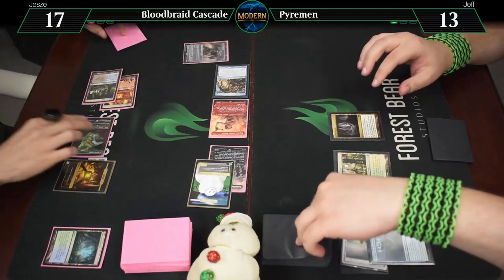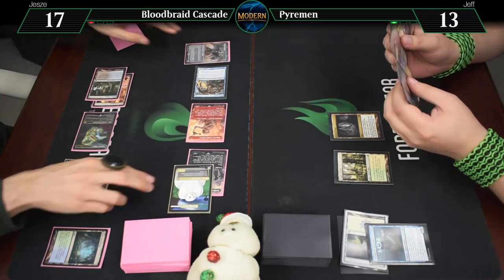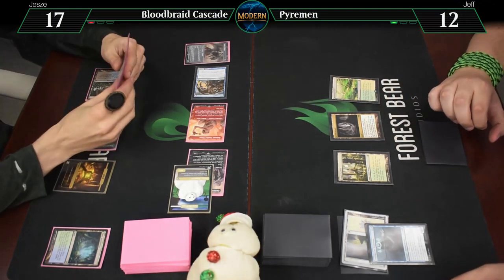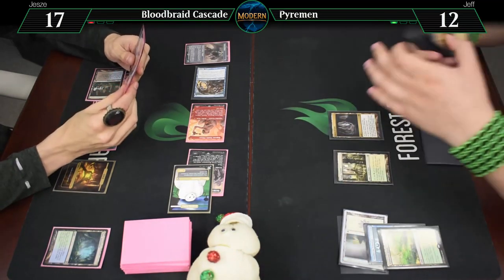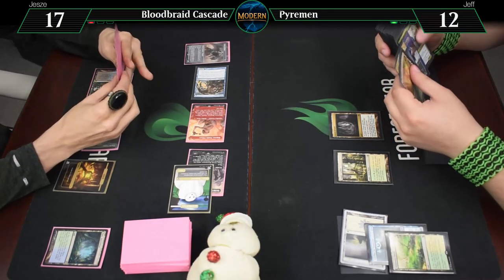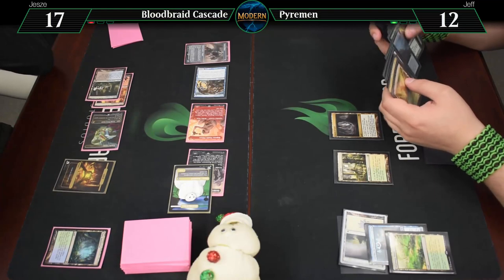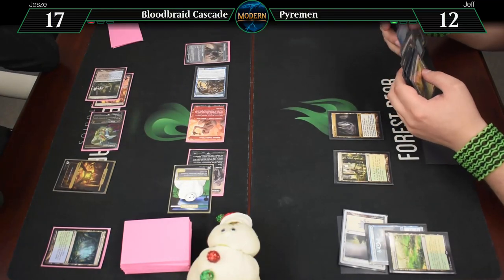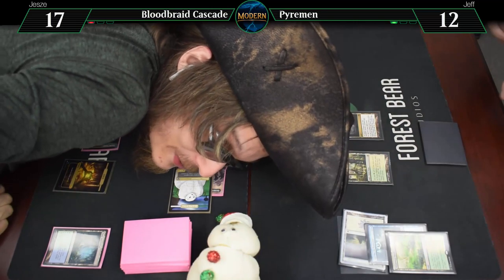Untap, draw. Going to crack a Misty for a Triome land and pass. Was that your only Plains? That's my only basic. That's lucky — not only do you get my Wing Crafter, you get my only basic. Monkey putting in work! Everyone likes a good pirate monkey — I'm actually dressed like a pirate today, so I don't know if you can see that sweet hat.